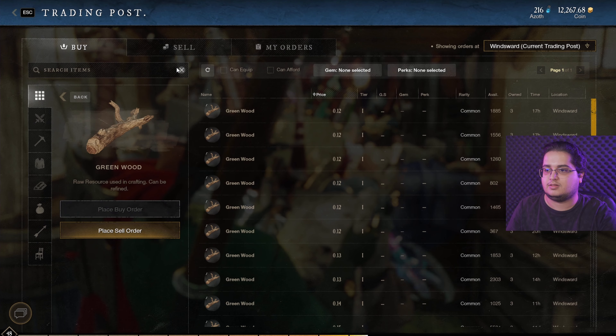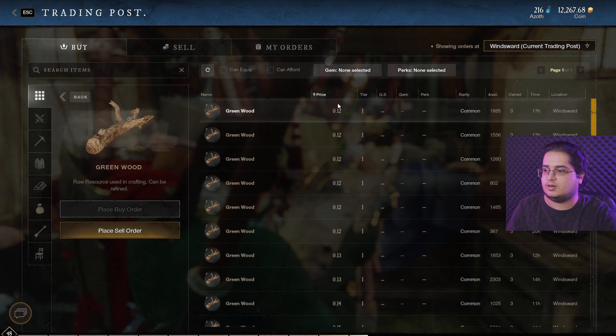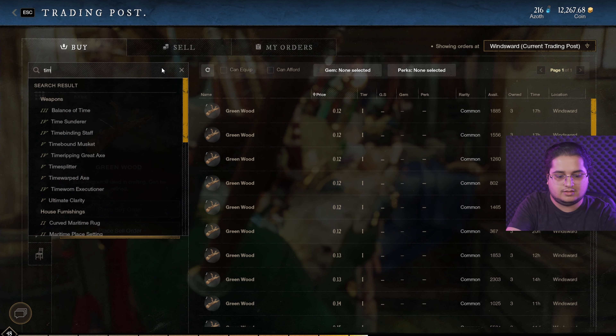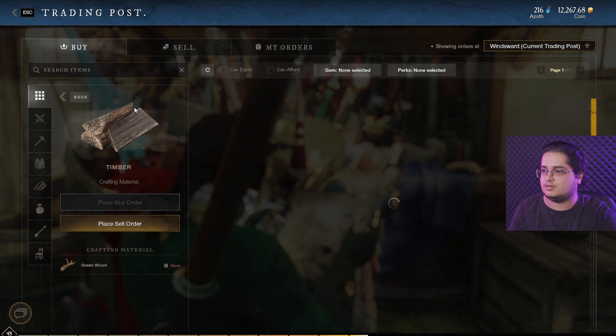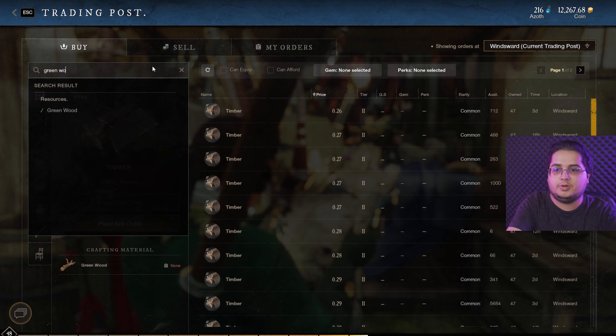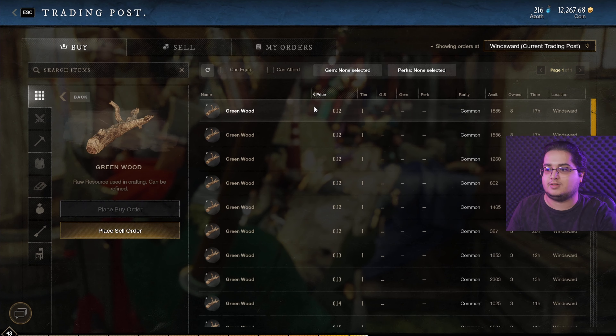Let's compare the price of greenwood and timber. Greenwood is 0.12 and timber is 0.2 — that is drastic. So I'll get greenwood because I can at the same time level up my woodworking skill by making timber. It's a win-win situation.